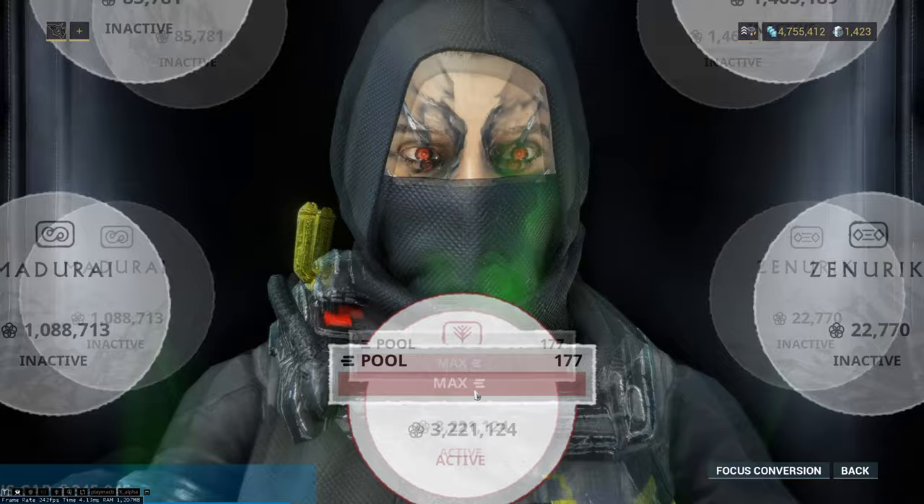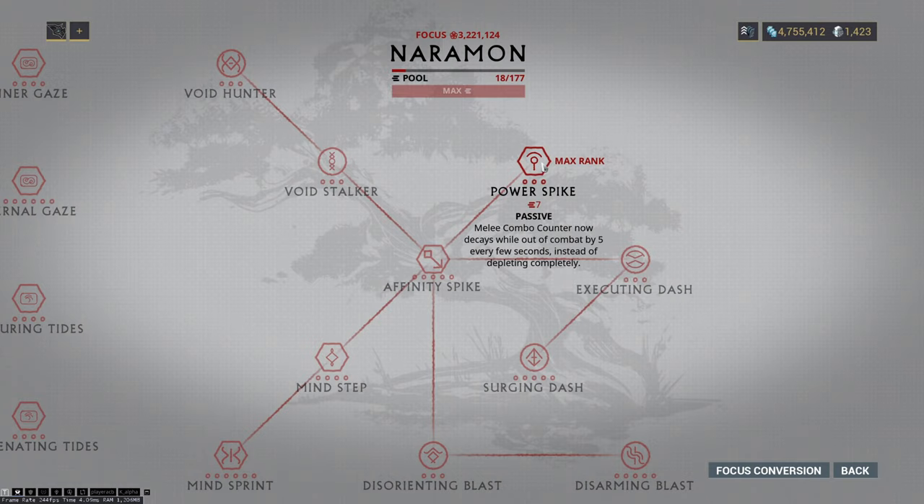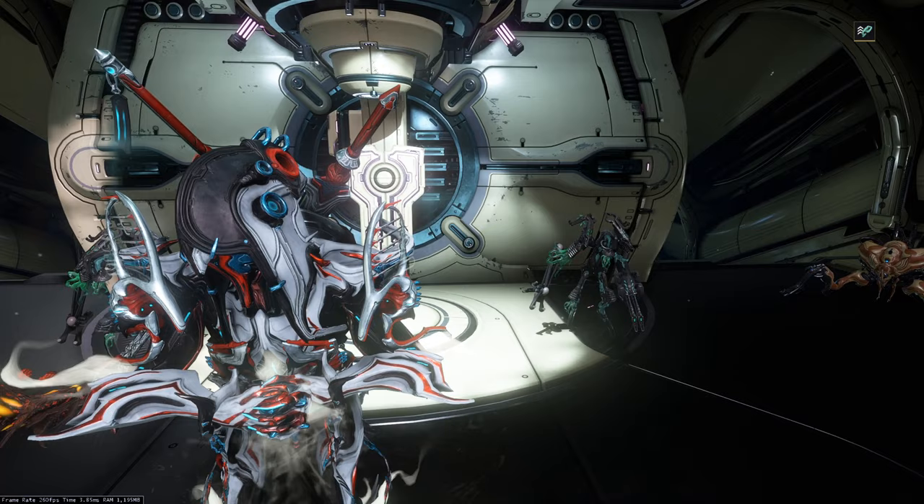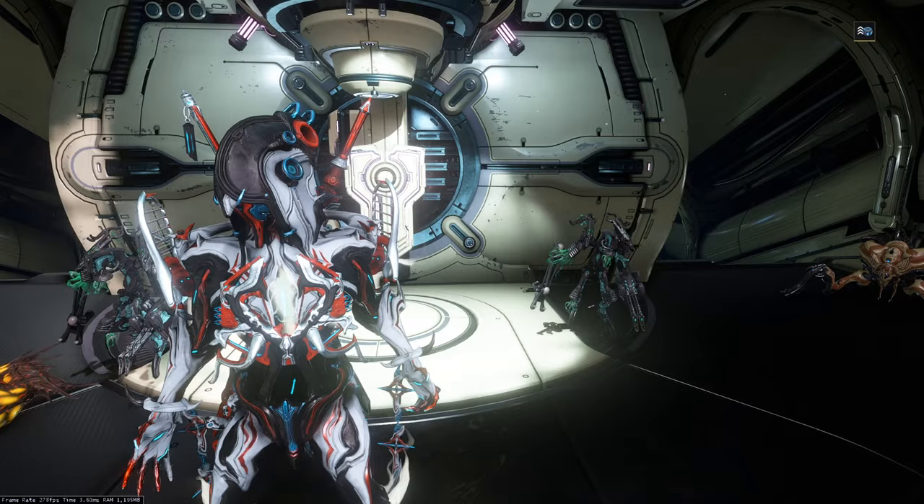For the operator, I suggest Naramon school if you have it, because you don't need energy on Necros. With Naramon you can keep your combo very high, and that is very good for a lot of damage. If you play a heavy attack build, go for Zenurik because of its passive Invigorating Dash, which gives you 60% heavy attack efficiency all the time. Alright guys, I think that's it for this video. If you find it informative, don't forget to hit that like button. I will see you in the next video, thank you so much for watching. Bye.